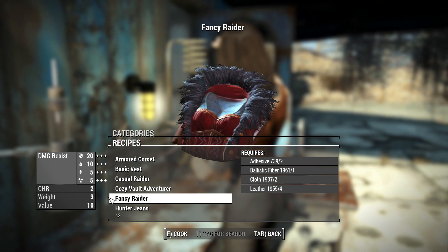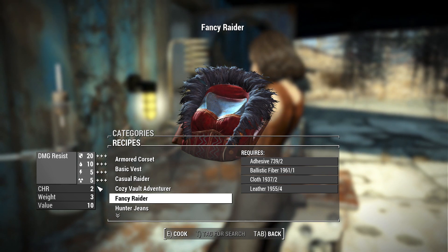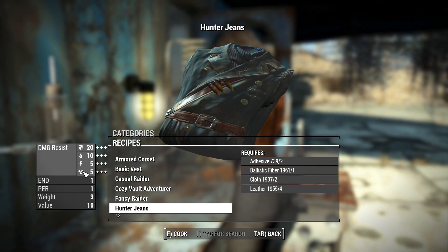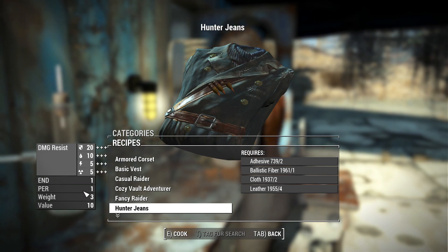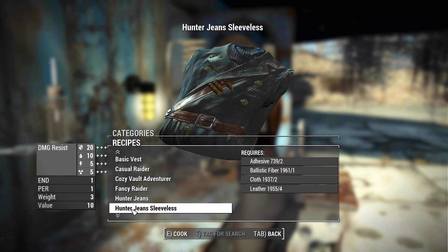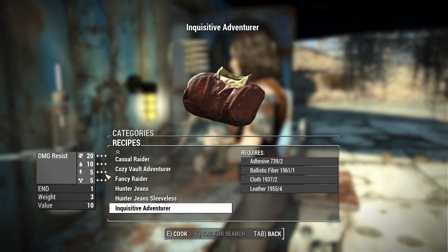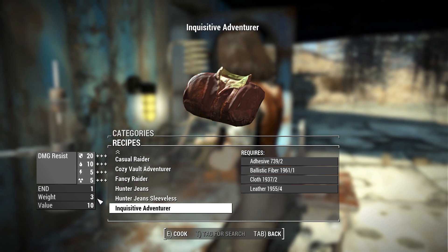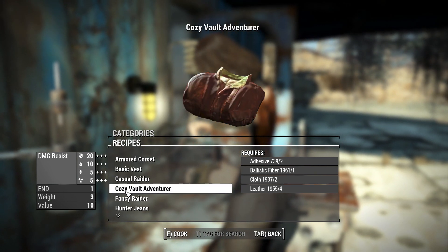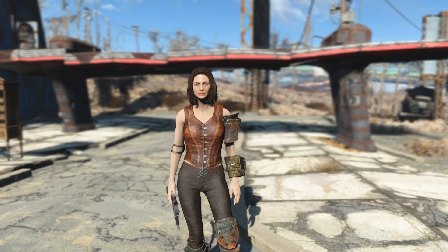The Fancy Raider gives 20 damage resistance, 10 poison, 5 energy, 5 radiation, and Charisma +2. Hunter Jeans gives 20 damage, 10 poison, 5 energy, 5 radiation, Endurance +1, and Perception +1. Hunter Jeans Sleeveless is identical with just a different mesh and texture. The Inquisitive Adventurer gives 20 damage, 10 poison, 5 energy, 5 radiation, and Endurance +1. These have pretty decent stats and bonus modifiers, much like classic Fallout outfits.